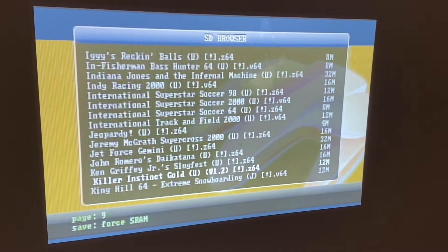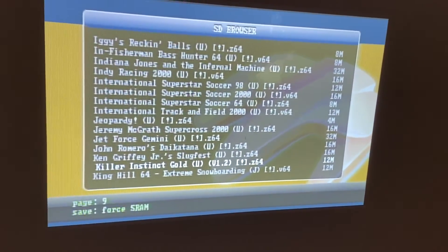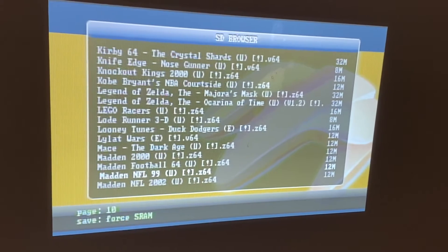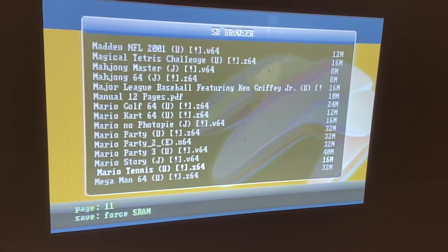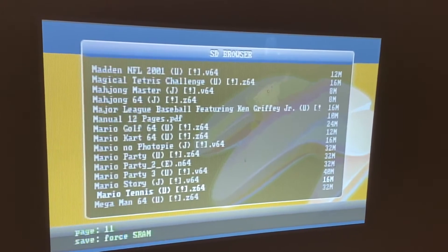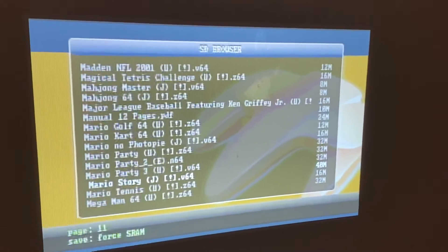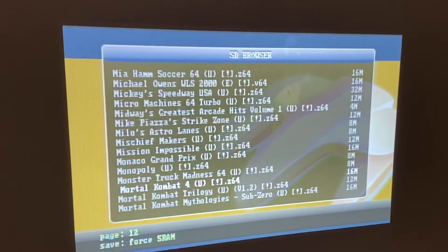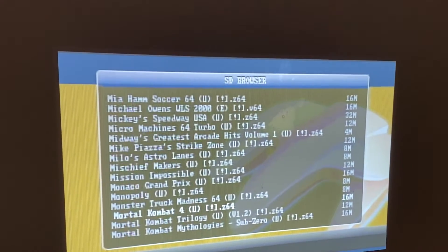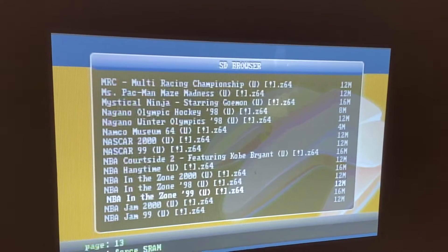Ignore everything in the background — they're watching a Christmas movie because we're getting into the Christmas spirit; we just got our tree in today. I'm just showing off the games. If you're wondering, Mario Story is the original Paper Mario — it's just the Japanese version calling it Mario Story. I'll probably show off the Japanese version of Paper Mario and the European Mario Party just to show that other region games work on an American console.